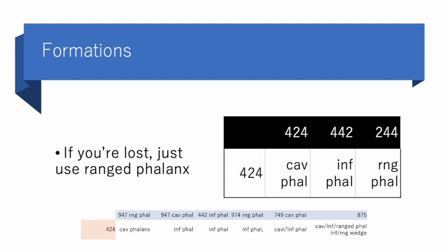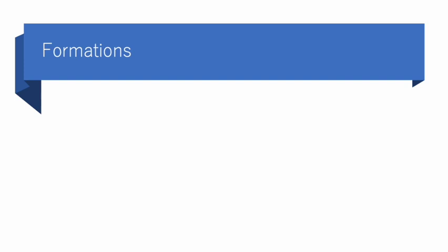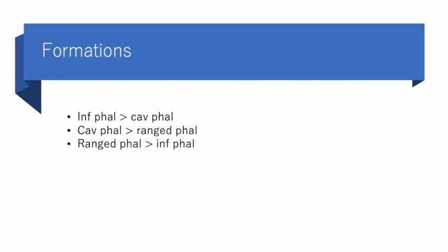Some leads have learned to diversify their choices of formation while others stick to ranged phalanx predominantly yet still win quite often. There are more detailed tables for which formation to choose for each example situation that you can study on your own time. There are also fundamental mechanisms you should be aware of: in mixed versus mixed situations, provided both sides have equal stats and are 1-1-1 comp, inf phalanx beats cav foul, cav foul beats ranged foul, and ranged foul beats inf foul mechanistically.